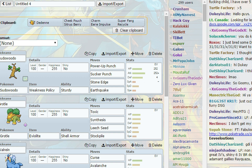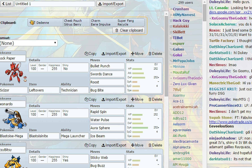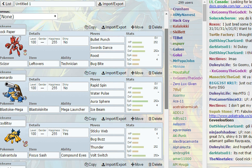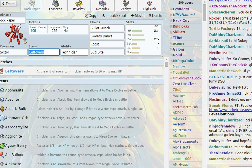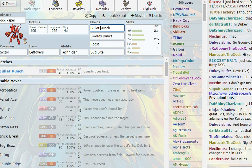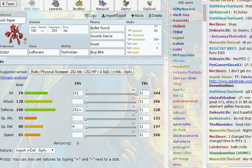Here's the team. First up is Rock Paper Scissor — get it? — holding Leftovers with Technician, Bug Bite, Roost, and Bullet Punch. This is our physical wall, a hard-hitting offensive wall.